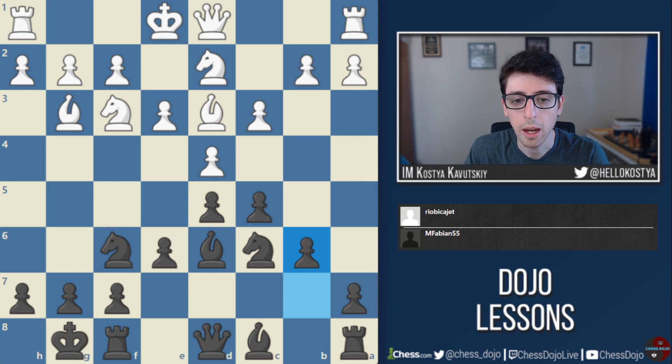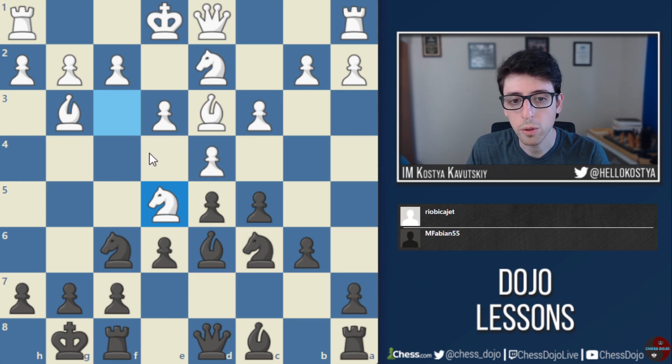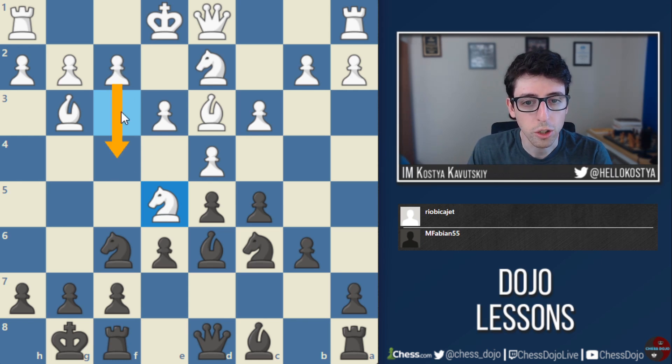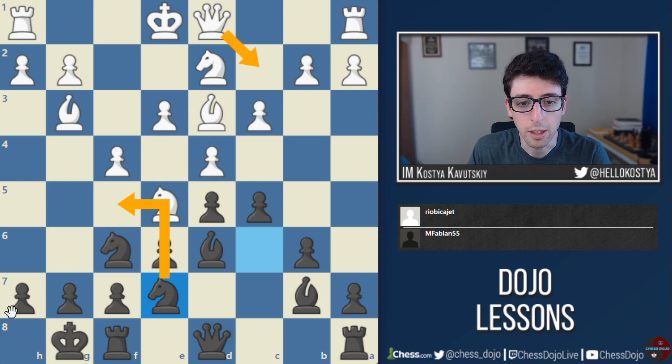Now white goes for knight to e5. I'm really not a London expert — I've barely looked at the official theory — but I know this is definitely a popular move and a popular idea in general: to try and support this knight with f4, creating this kind of Pillsbury attack type setup. But it's definitely not fatal for black, and black does have ways of fighting against white's setup. So bishop b7, f4, and here black plays knight to e7, which I think is a totally reasonable move. The idea is to eventually transfer this knight to the f5 square and blunt white's pressure on this diagonal.